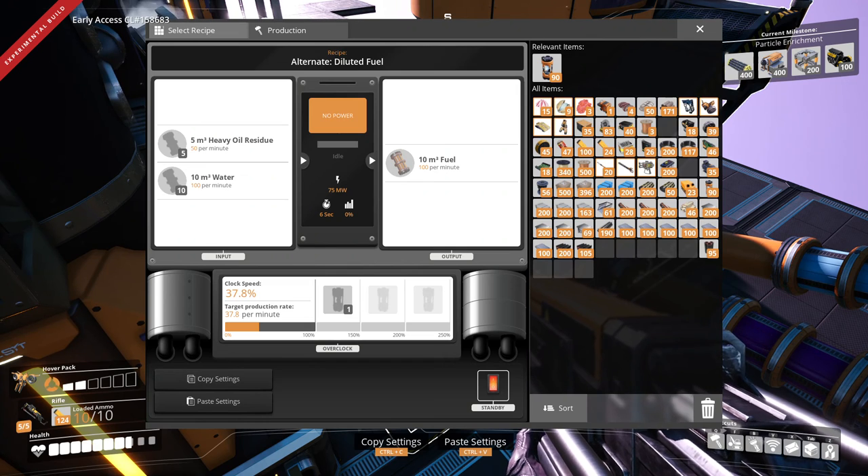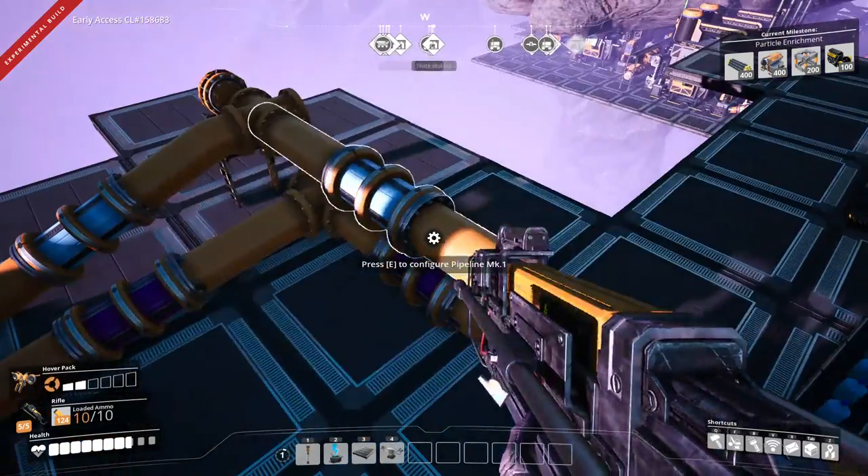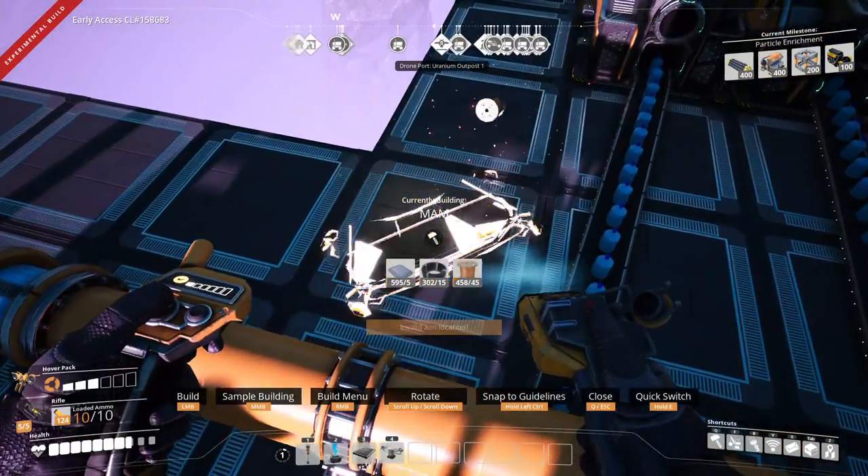This is going to be 37.8% - just so I don't have to deal with packing liquids. Before we do that, let's get the MAM going so we can get rid of the hard drives.